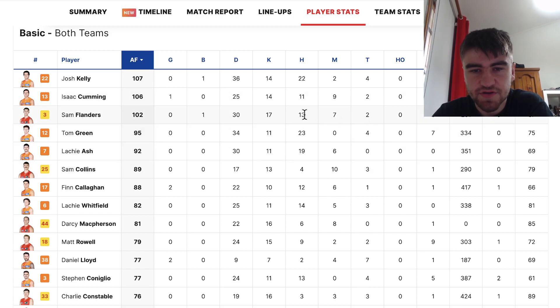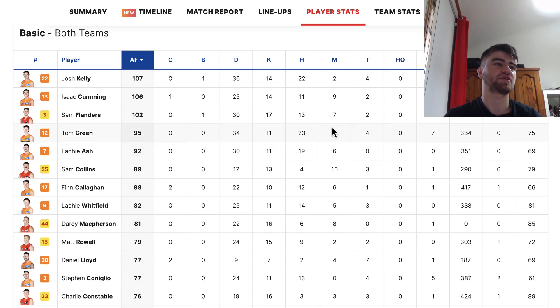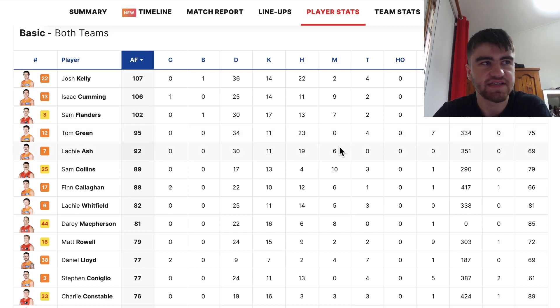Flanders had a pretty good output. Tom Green also had pretty good output — 95, 34 touches, four tackles and no marks, which is quite annoying. I think he can step it up in future games and get those marks he really needs to consistently average 100 to 105 points, rather than relying on getting 35 touches a game.